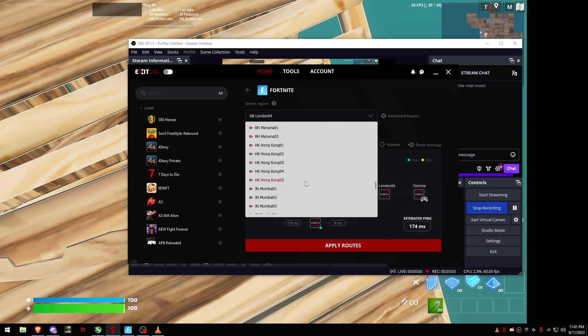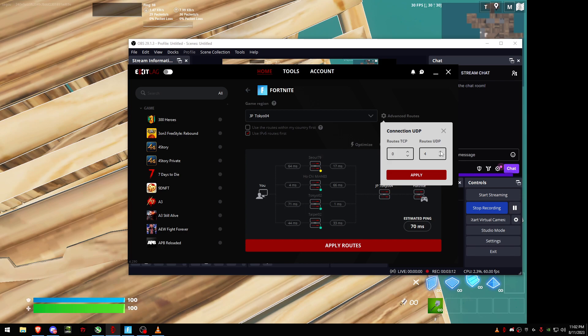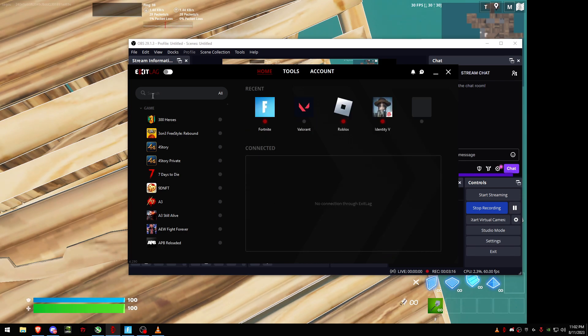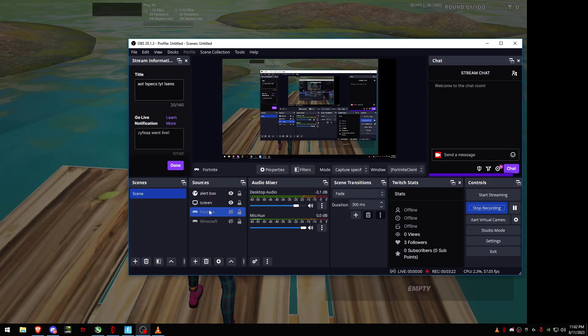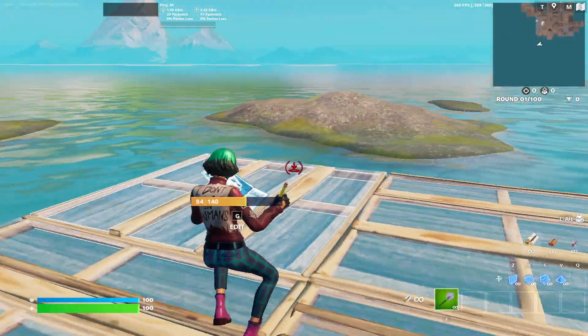Oh wait, I had London selected by mistake — switching to Tokyo now. Done. Choose UDP, apply fly routes. This is my ping without the software enabled.